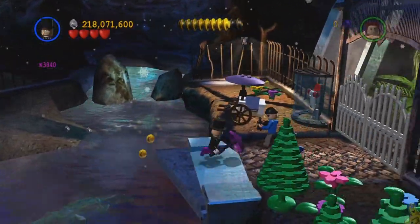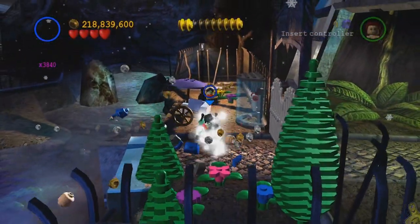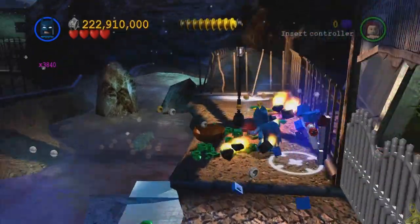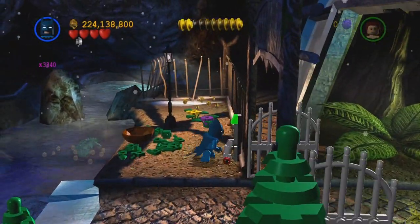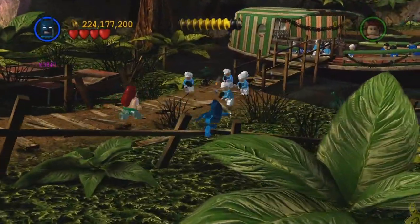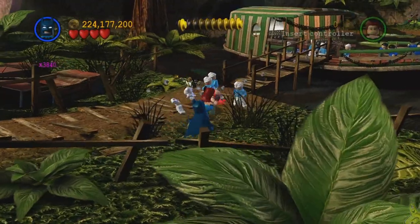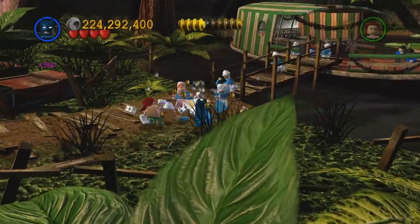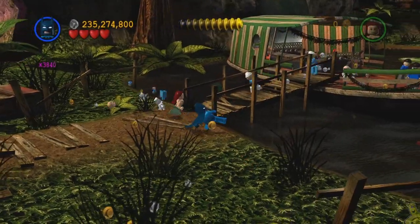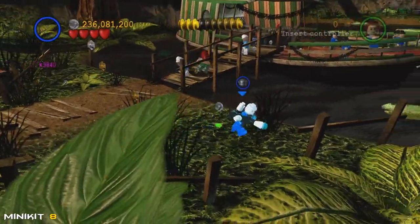We need that sonar suit one more time to remove this glass case preventing us from flipping a lever. Lever flipped — we are out of here. We've got the old jungle cruise here — kind of convenient that movie just came out too. We're gonna take out a few bad guys, more guys come from up on the boat, and then we're going to switch to a character with double jump and do some lily pad hopping.